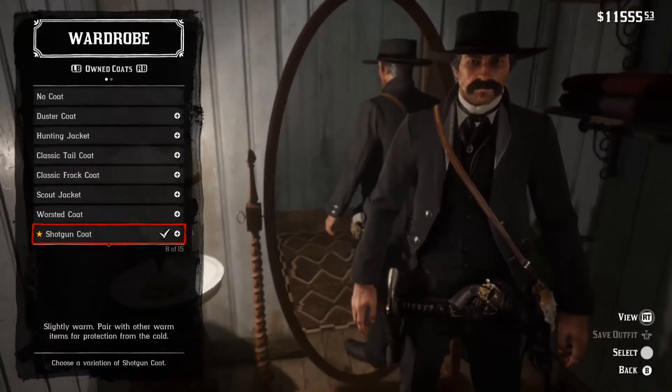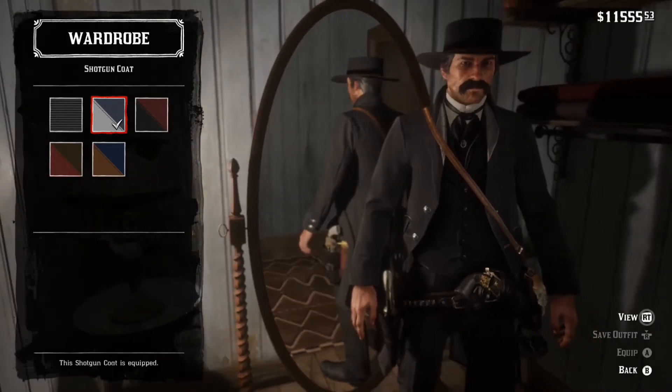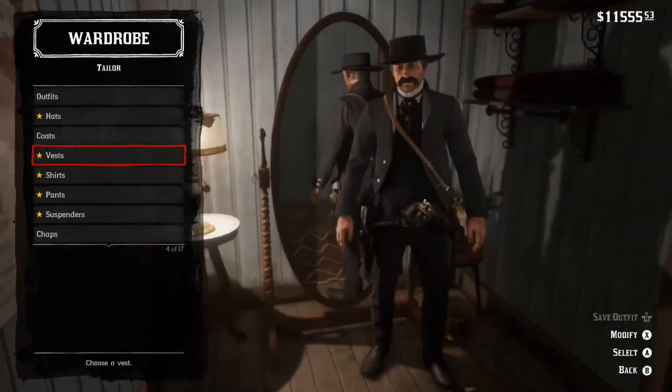For coats, you want to go with the shotgun coat in this colour — it's a grey and then a light grey. You get this off a Saint Denis outfit called the Deauville, I think that's what it's called.